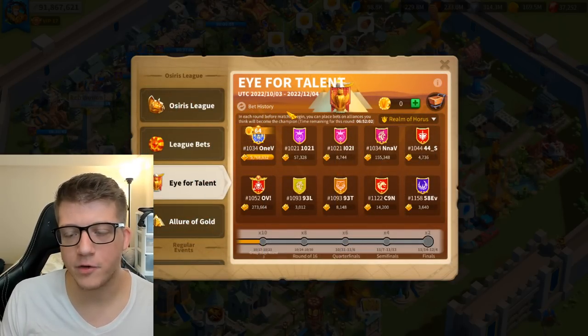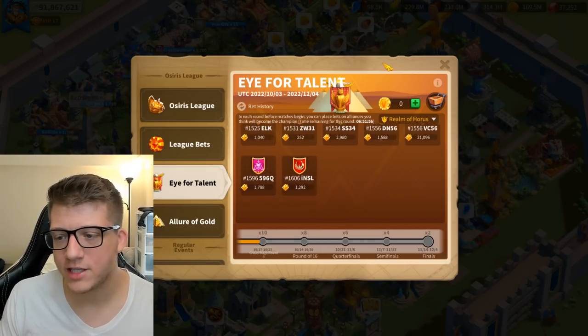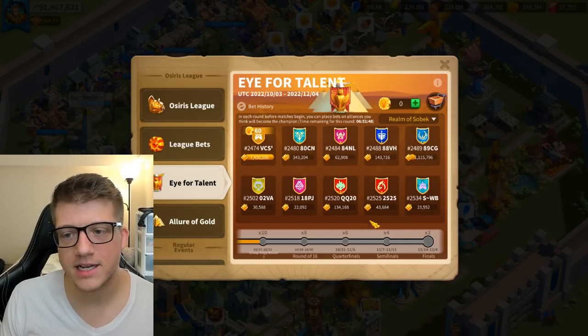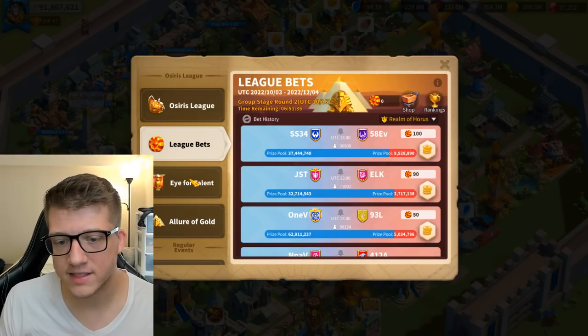The sooner you commit your prediction, the better — you gain a multiplier for the Marks of the Champion you invest. In the end, placing the right bets here will get you some free legendary commander sculptures.